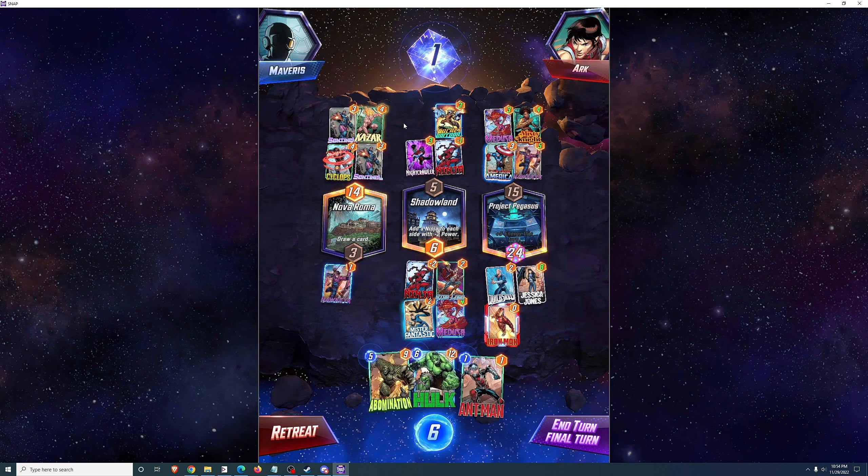Avengers Compound on turn 5: all cards must be played here, so I don't want to play anything else there until turn 5. I actually think the best play here is Sentinel and not Wolfsbane. Wolfsbane would only be 3 power and would use all of my mana, but I could play Sentinel and get another Sentinel. I think that was the wrong play — I should have played Sentinel, not Wolfsbane, and saved Wolfsbane for later.